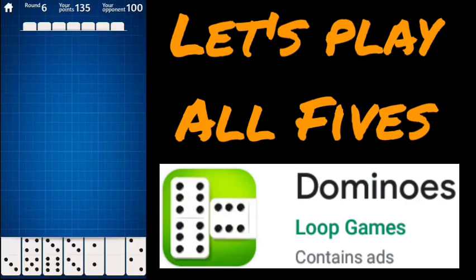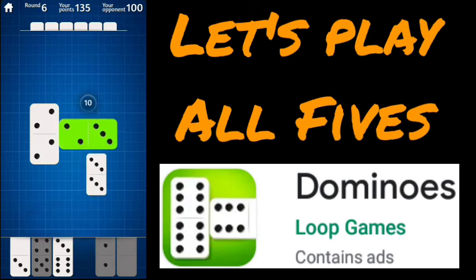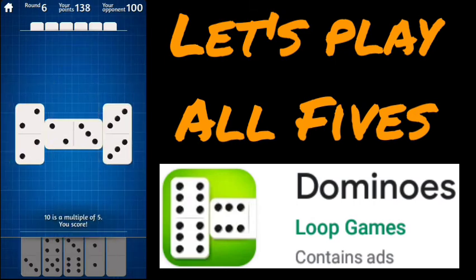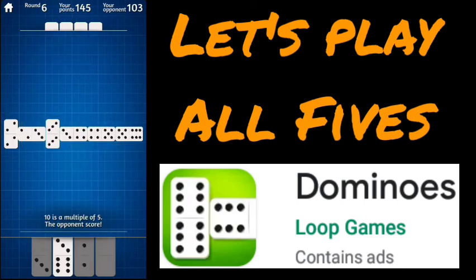Starting round number six — we need 15 points to win. Unfortunately, none of these combos are going to give us the points we need. Debating between playing the two-two and the three-three. I'm going to try the two-two on the theory that our opponent will have some we can play. This works out really well — we can play this, it'll give us 10 points. We need five more points to win. Our opponent scored 10 points there, so we've got to score.